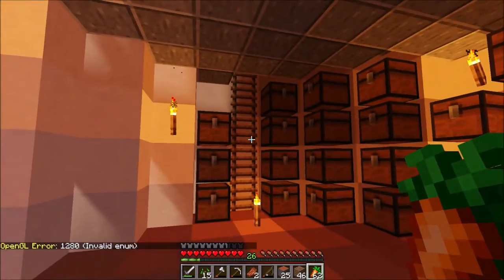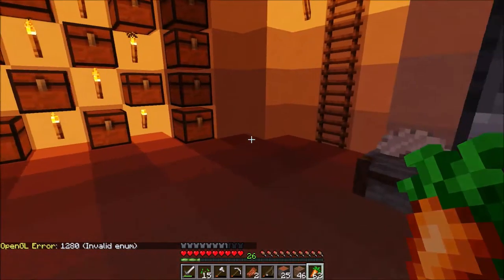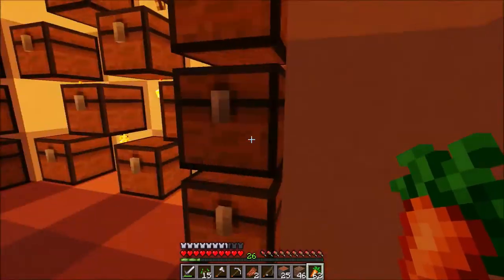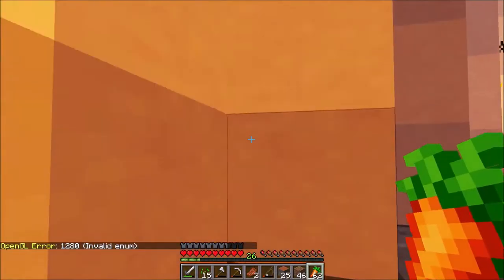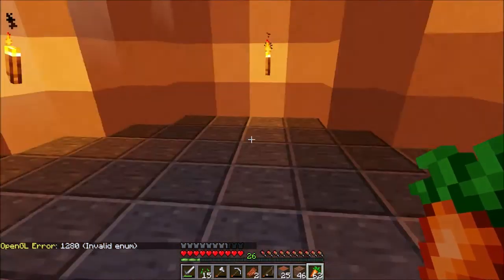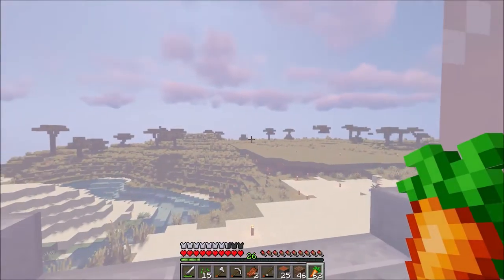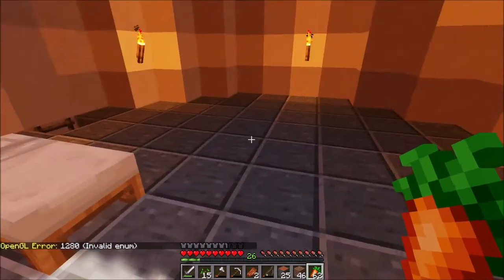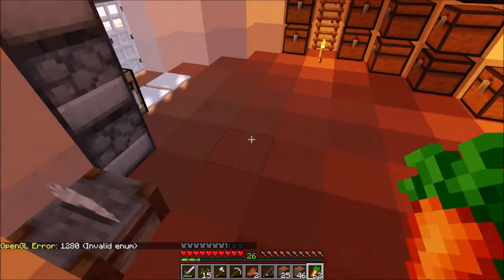It looks a little dark right now because I have shaders on — it'll look better without shaders. But this is it. This is gonna be the chest room. I'm gonna move my bed over here, make it two beds, and this will be my bedroom for now. There's a window — you can look out and it looks beautiful. So I'm gonna get to making my carrot farm.